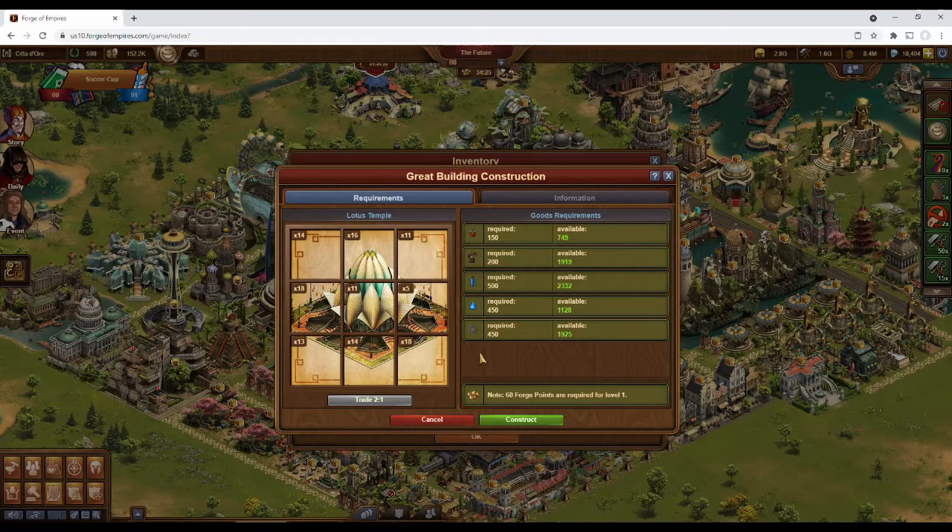For example, after building this for the first time, I would only be able to unlock 4 more levels since the center right blueprint square only has 5 total. Note that at the bottom you can trade in 2 blueprints for one different one, although it usually isn't recommended since you're not guaranteed to get the one you want.